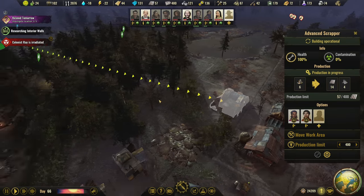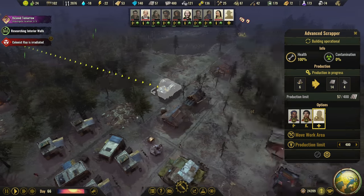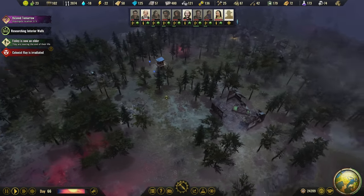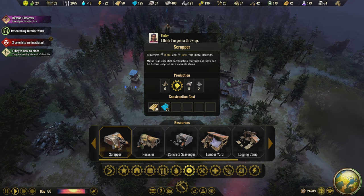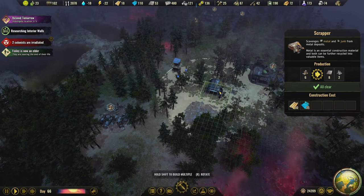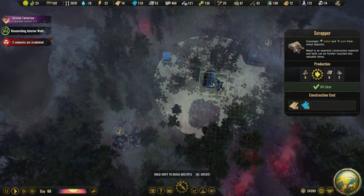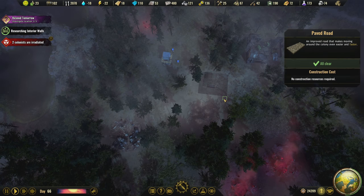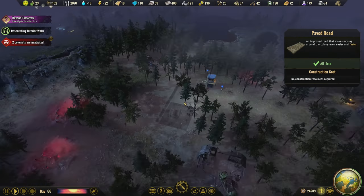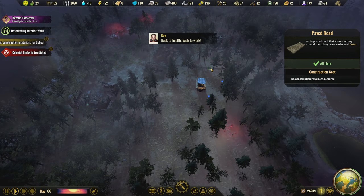This advanced scrapper has two people and we're a little bit light on metals because we're making our own tools now, which is nice. I'm going to take three people on scrap, but I'm actually going to move to have a new one placed over here because there's a lot of piles — there's a lot of metals around here. Having an advanced scrapper right over here would be a great idea for getting more resources. I'll also put a road in along here coming all the way down to meet up with this road.